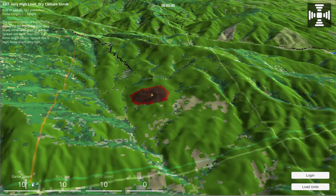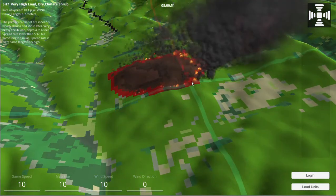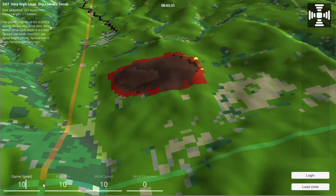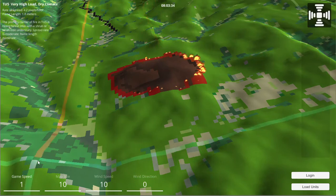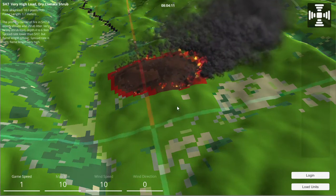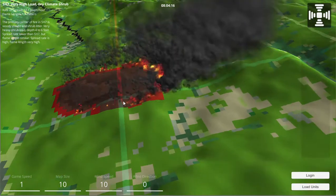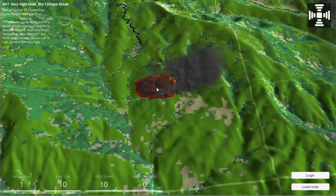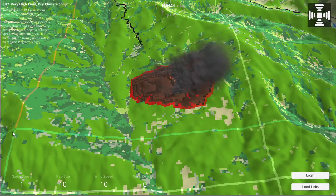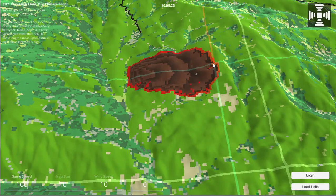If I increase the game speed a bit, you can see the head of the fire is always a lot more intense than the back of the fire. Let me bring this back down to one and increase the burning to 100 — you can see it spreading here.